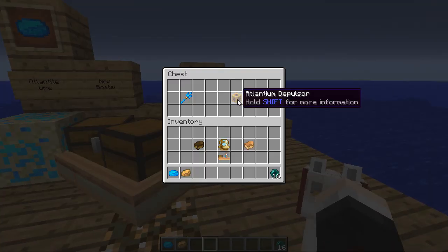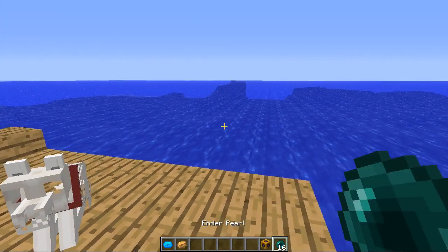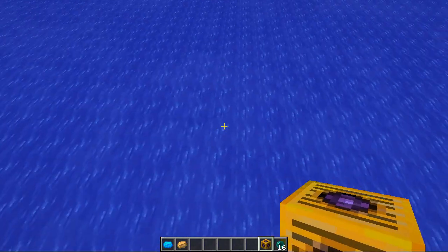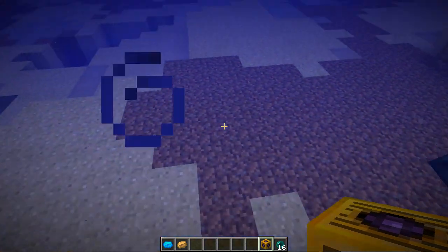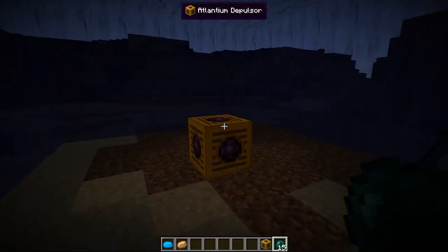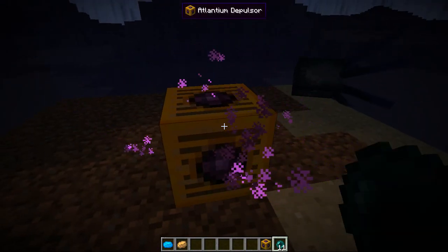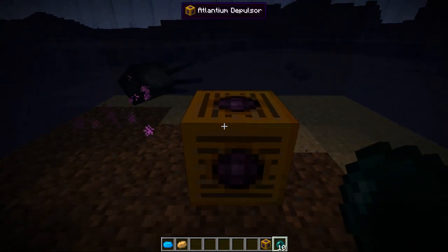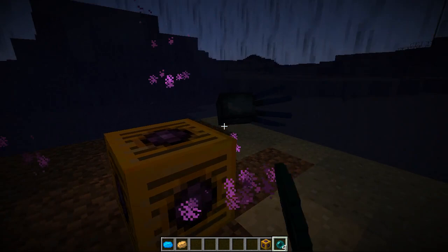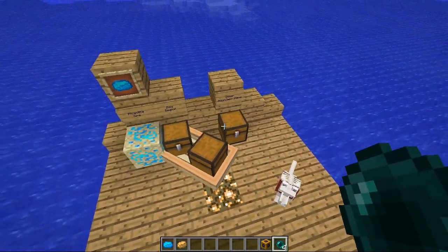The next item is the Atlantean depulsor. Description: 'this block will create a bubble of air around itself when placed in water.' It doesn't have a crafting recipe just yet. So if we plop it on the bottom of the ocean and right-click it with some ender pearls — there you go, it's working. It's made a pocket of air where I'm not going to drown. You can keep feeding ender pearls into this to make it last longer. When the ender particles around the edge stop, it will cave in, so keep it topped up with ender pearls. That is a really, really cool item and one of the coolest in this mod.